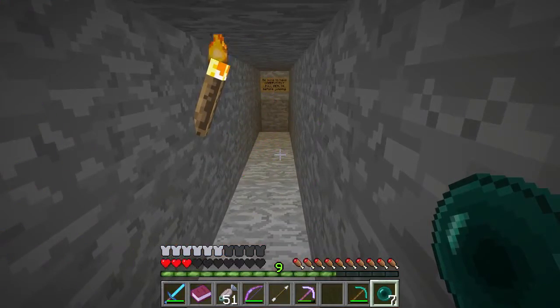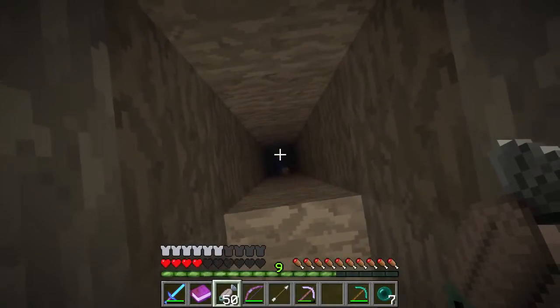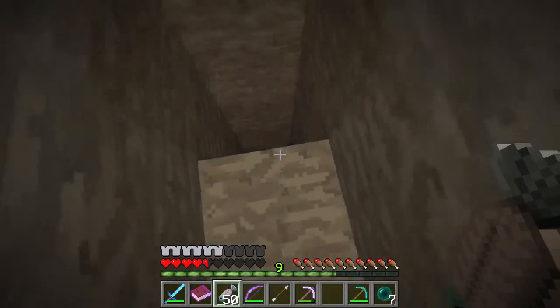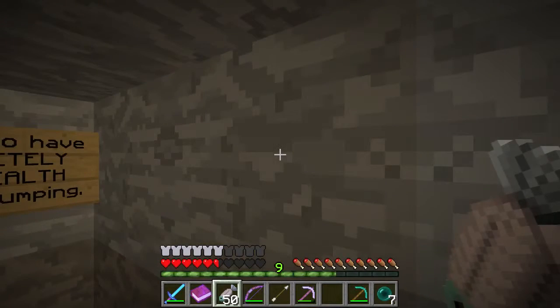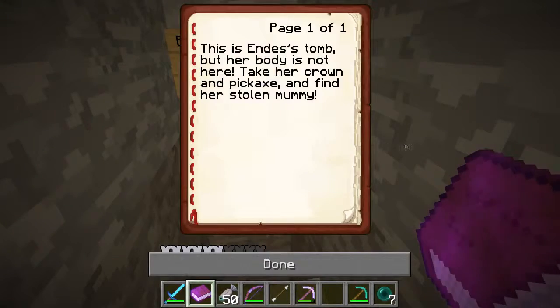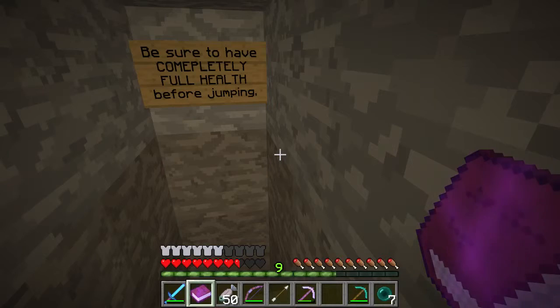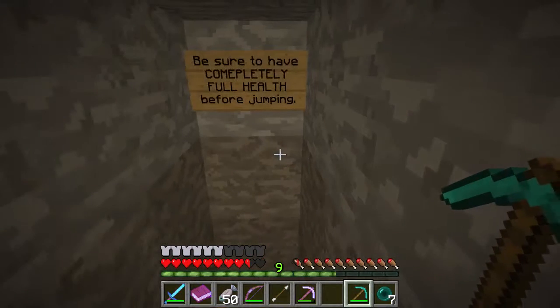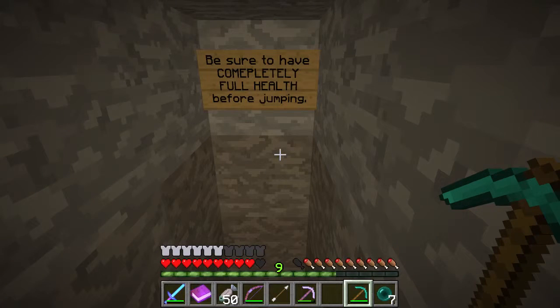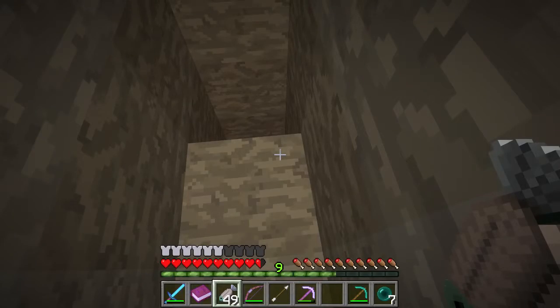Right there. Be sure to have completely full health before jumping. My health is not completely full. Oh, it's a big drop. Oh, but there's water down there. But if there's a sign and a sign tells me to do something, I should probably do it - I think it's a smart idea. Look how much sandstone I got - almost three stacks of smooth sandstone, only five regular sandstone, and 14 sand. Okay. 20, 19, 18, 17, 16, 15, 14, 13, 10, 9, 8, 7, 6, 5, 4, 3, 2, 1. And jump!